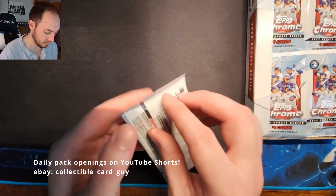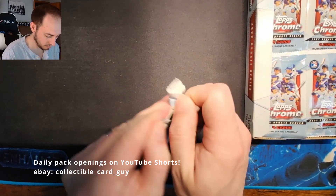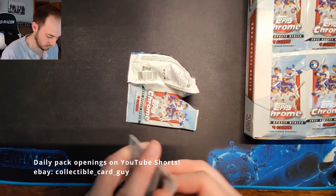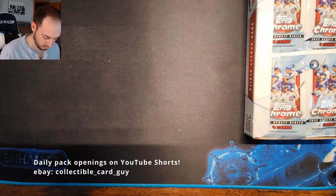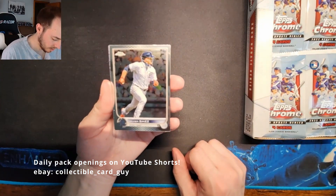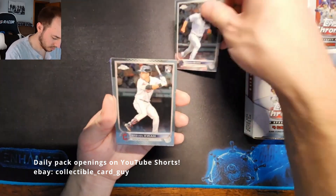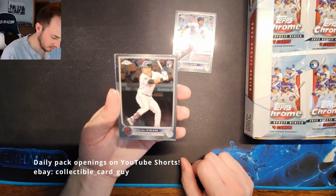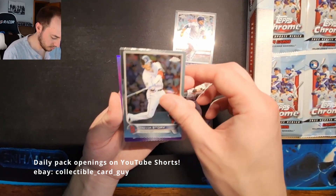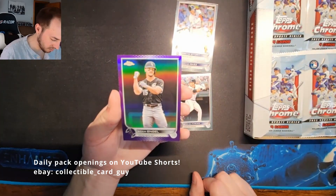Pack three: Javier Baez, Steven Quam Rookie Card, Trevor Story, and Adam Engel Purple Refractor.